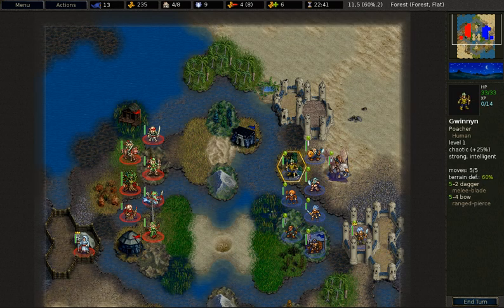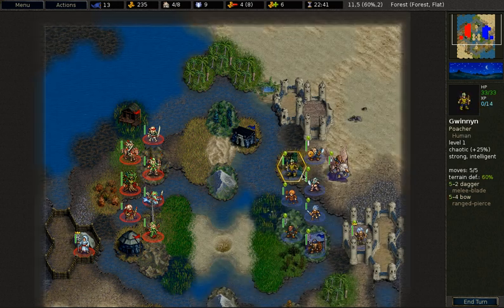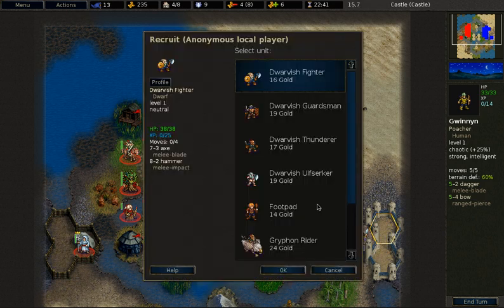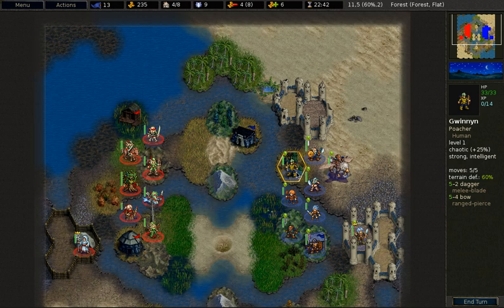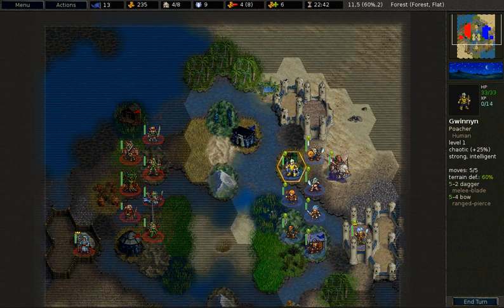Now let's look at the Poacher. By default it does 16 ranged damage, which is less than an Elvish Archer. However at night it does exactly the same damage. It has 32 hit points and costs 14 gold, making it a rather cheap all-round unit that is good at night. It also has better defense in swamps than most units, and very good defense in forest. It has 20% arcane resistance but is otherwise a fairly default unit — notable mainly for higher defense on certain terrain.